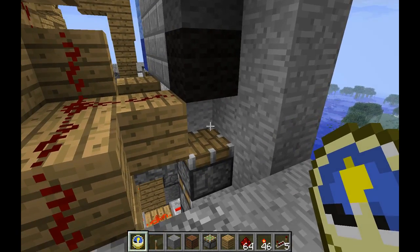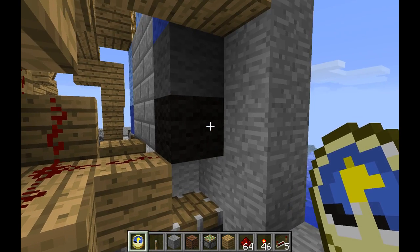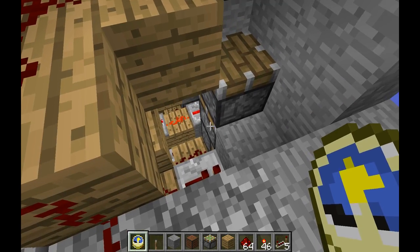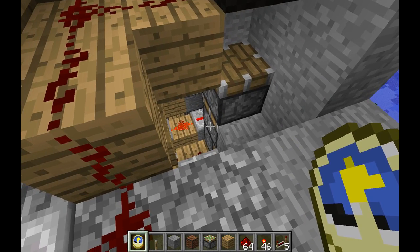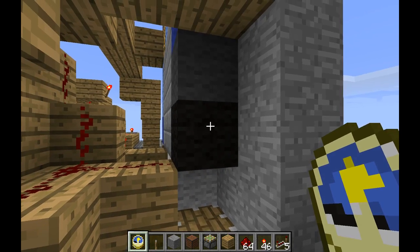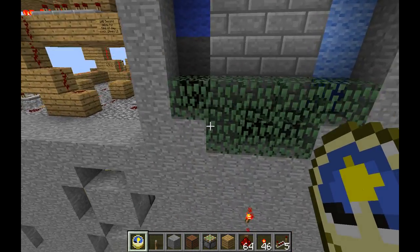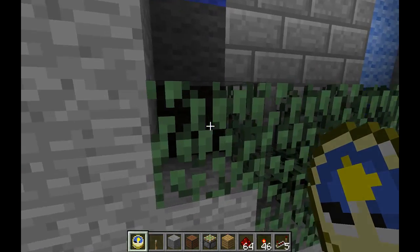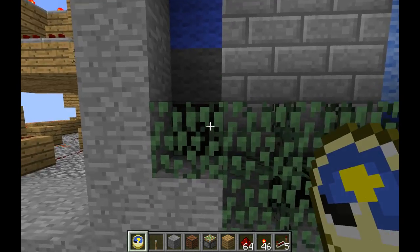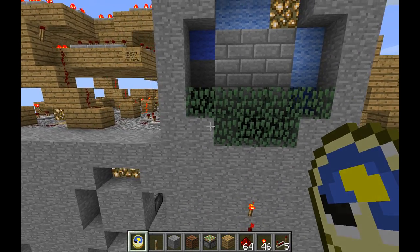But then that puts this last block on top of this piston and there's a gap right here. So at the very end we actuate this lower piston again, which pushes up this piston and the block, and then this piston can come back down. That's the whole process, and this kind of leaf block here, besides looking nice, hides that missing spot while the rest are going around.